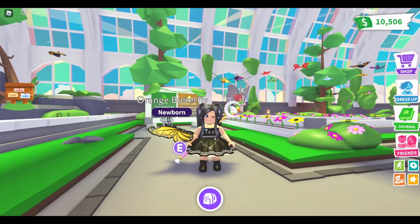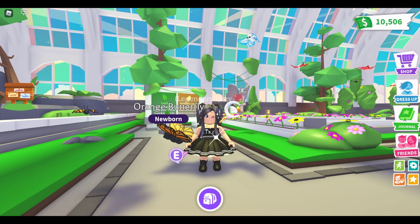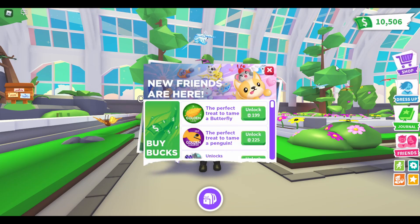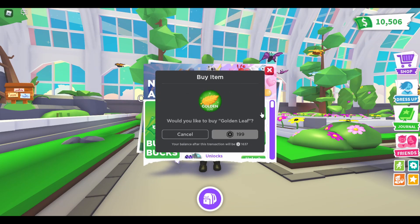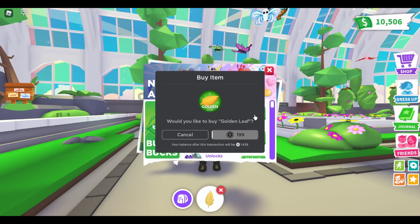This Diamond Butterfly is going to be hard for me to get. Should I be buying more? I have no willpower — let's buy another two. I can see the diamond one in the background, it's like torture. Two more — I need some willpower here, don't spend all my Robux!